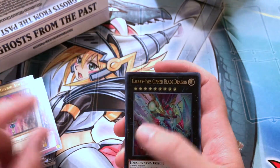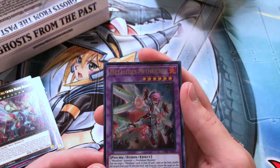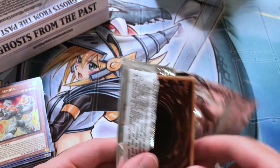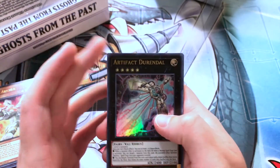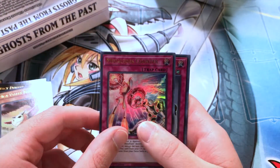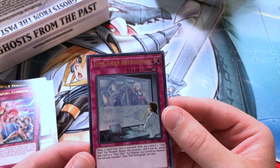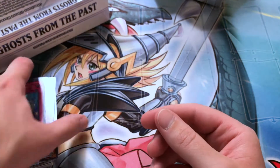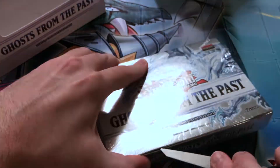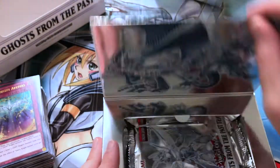Galaxy Eye — the normal monster — Galaxy Eye Cypher Blade Dragon, not bad. Metalfoes Mitharillium, Lavaval Archer, Artifact Durandal, Mist Valley Baby Roc — this card was going up in price so a pretty well-needed reprint. Metalfoes Counter, Time Thief Retrograde — the counter trap when you control Time Thief, just negate any spell or trap. Starry Knight Arrival. On to the last mini box — can we get a ghost rare? That would be pretty insane. It'd be kind of crazy to pull it in the last pack — the suspense is just insane.